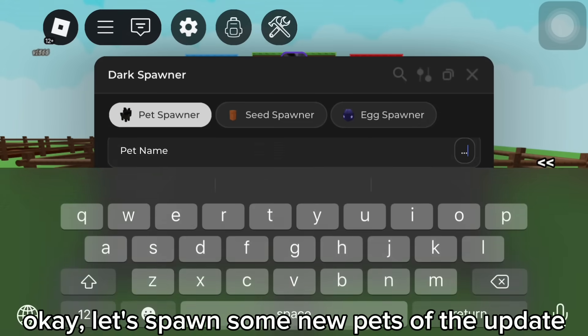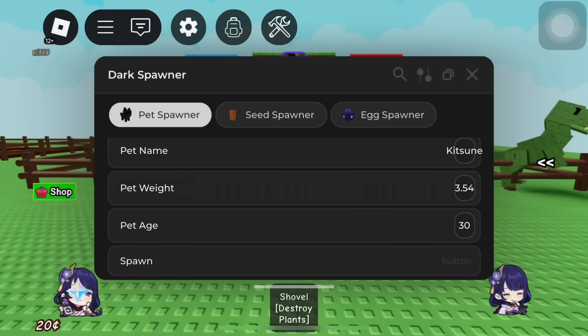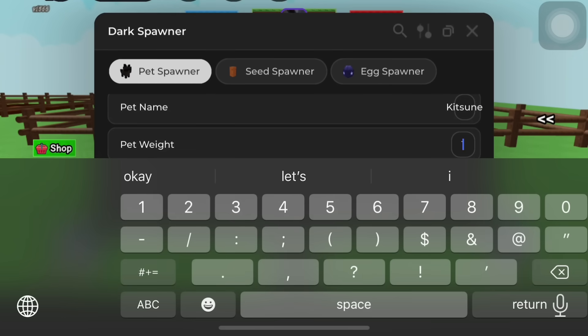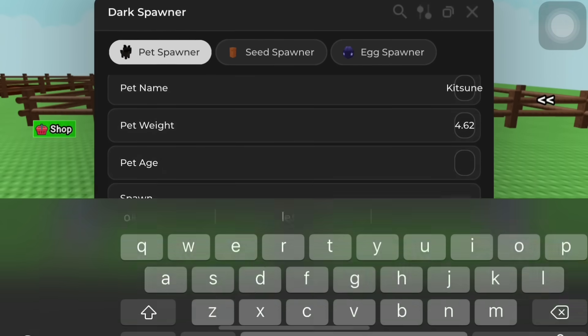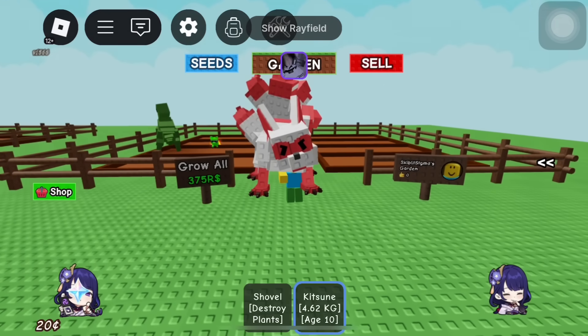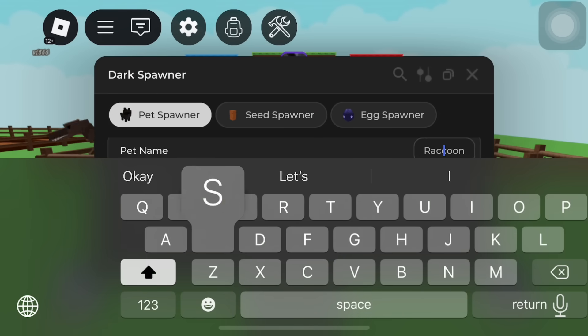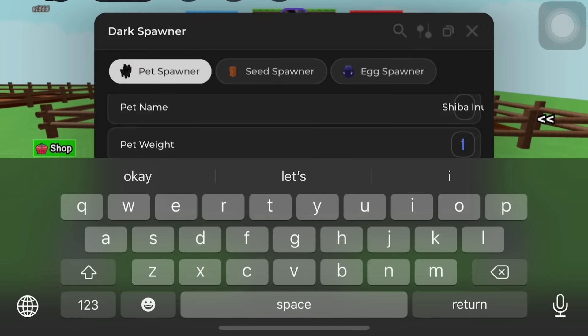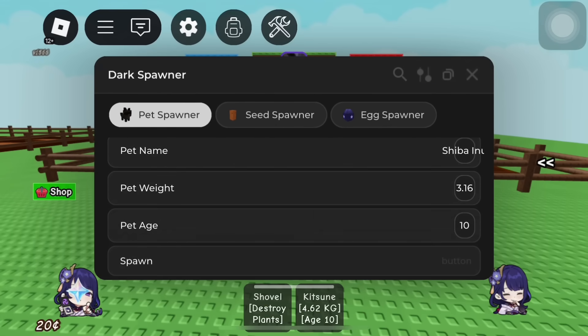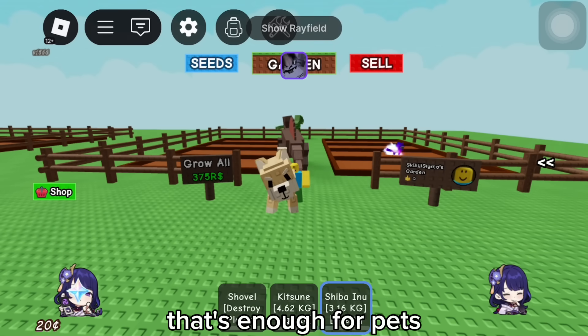Let's spawn some new pets from the update. I'll spawn a Kitsune. Easy Kitsune. I'll spawn one more. That's enough for pets.